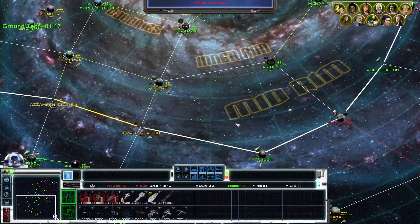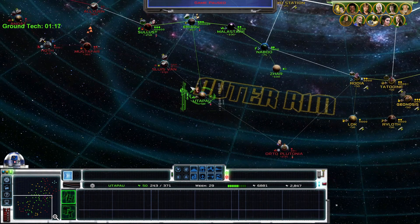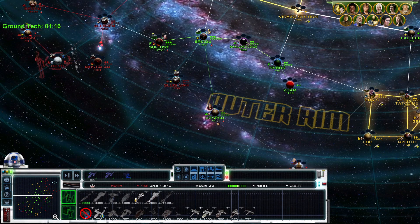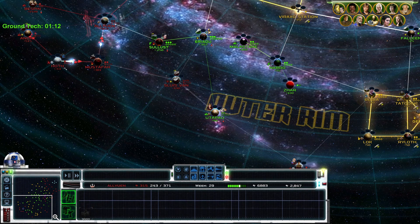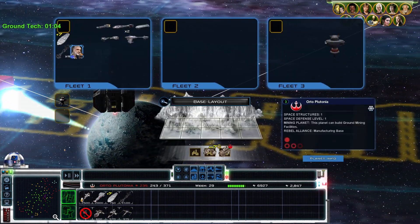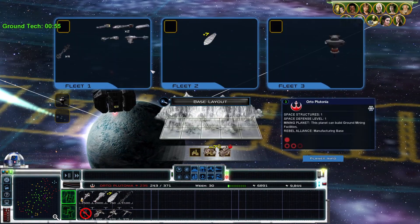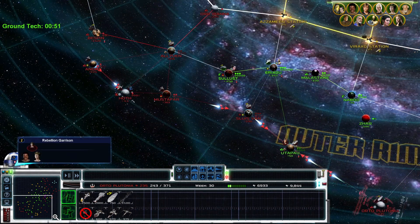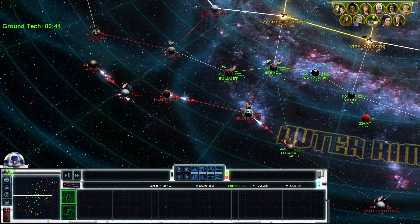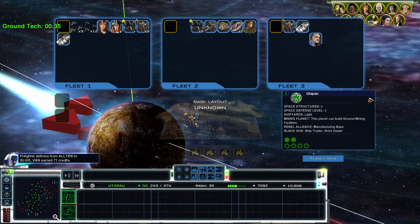We took Kessel back, and now we've got to find some way to attack Utapau. We'll gather up our strength, and that's what we're going for next. As far as missions, I don't have anything active. I'm going to move Garmbell Iblis also. You need to be your own fleet. Let's go ahead and begin the invasion.